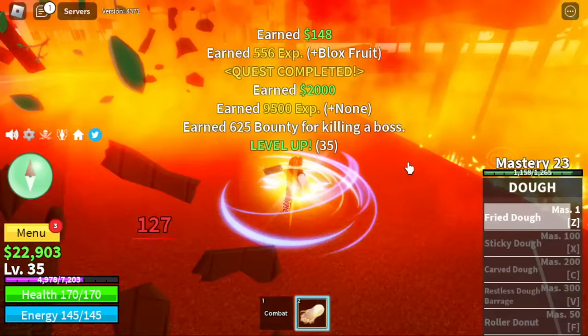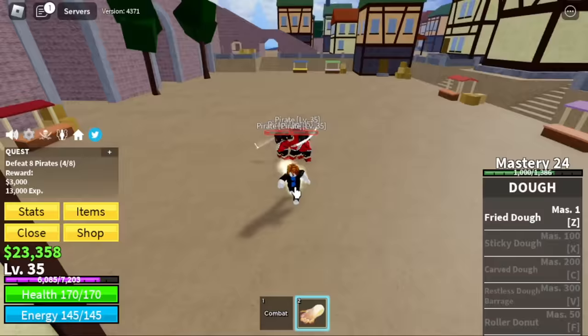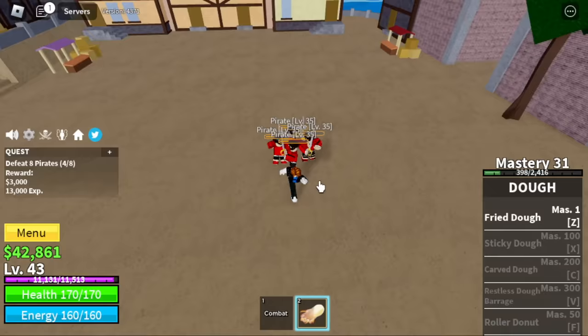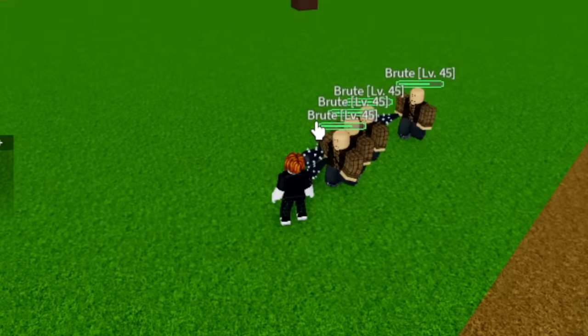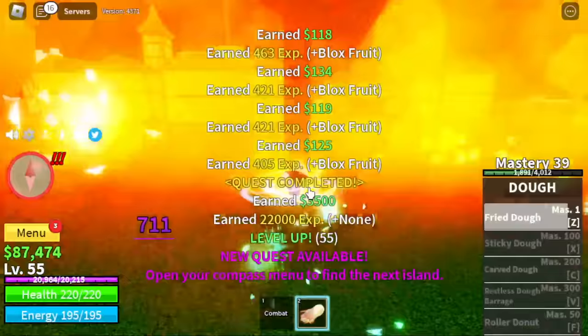Next island is the Pirate Village. Why level 35, GamerNome? Because the pirates' elemental effect is at level 35, which means they won't be able to damage you again. The only sad thing about this fruit is the mastery requirement for every skill you need to unlock. At level 45, you can start defeating the brutes — no damage inflicted because you are using an elemental fruit. Target here is level 55.